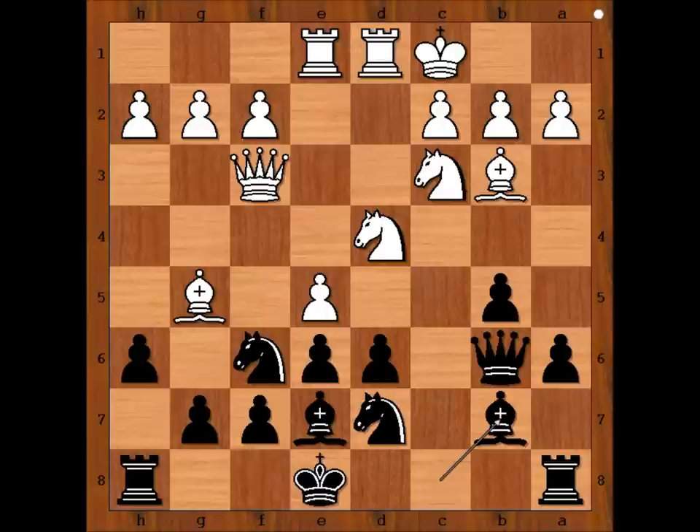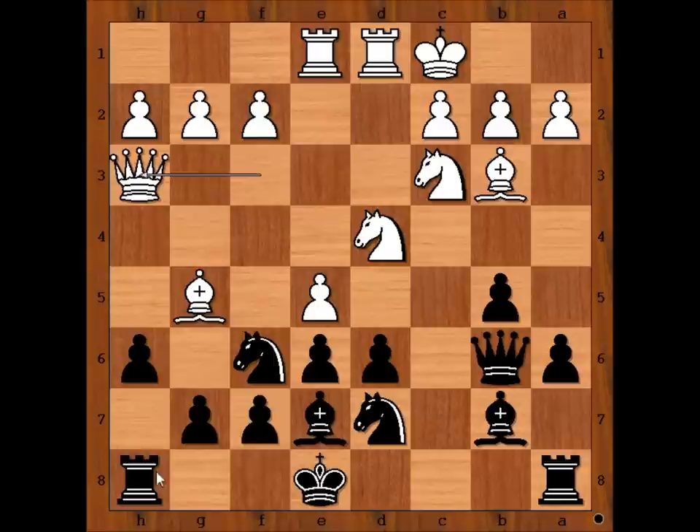Bishop to b7, attacking the queen. Queen to h3, pinning the pawn. So if a pawn takes bishop, queen takes rook. D takes on e5. It is white to move — how should white continue? This is the critical position of the game.